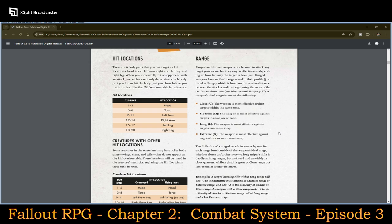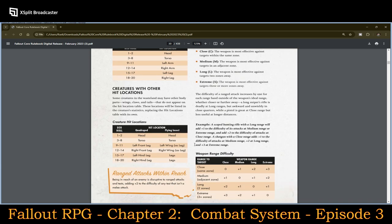For hit location, you have two sets of charts for standard humanoids. You can hit: head, torso, left arm, right arm, left leg, or right leg. Creatures with other hit locations: if you have a quadruped, you have head, torso, and all four different legs. For a flying insect, you have head, torso, left wing, right wing, and all of the legs. It doesn't really matter significantly how many legs they actually have.